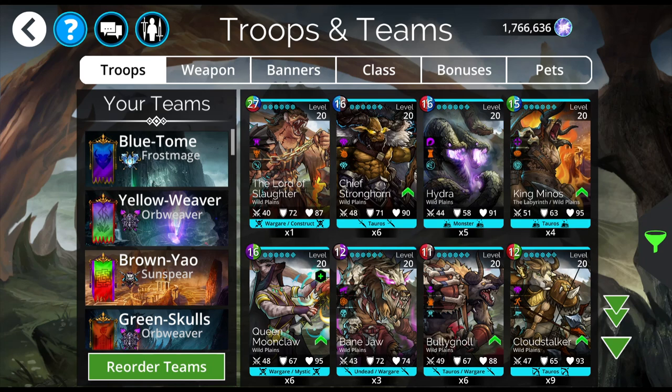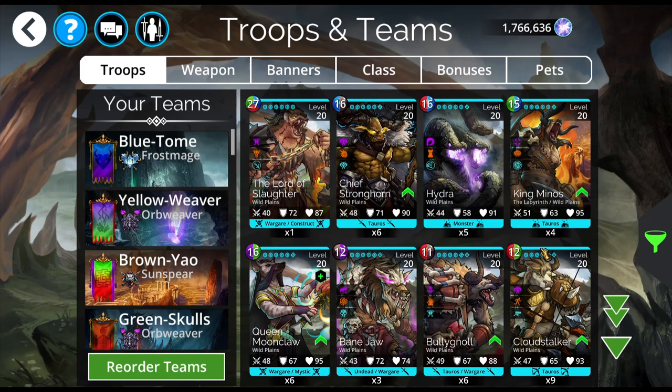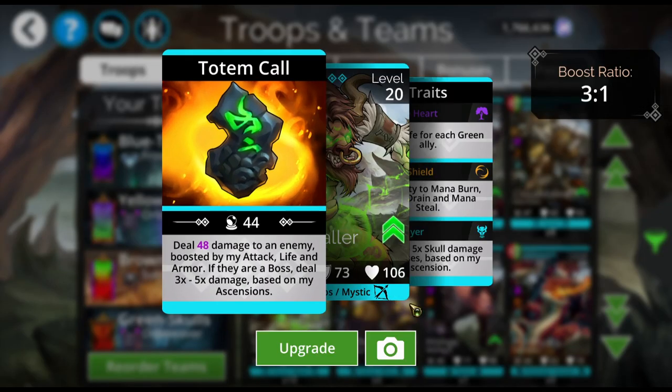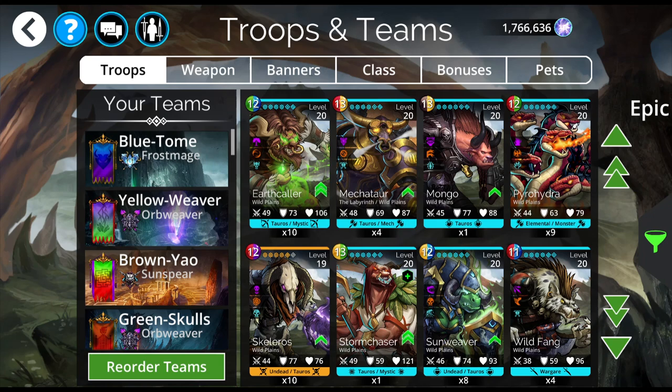Everything else here you're good to go. When I was low-level I really enjoyed Hydra and Queen Moonclaw, but haven't used them in ages. Chief Stronghorn is okay. I just generally don't use these particular legendaries unless I'm doing an event. The Earthcaller is very nice, but again, something I only use during events.